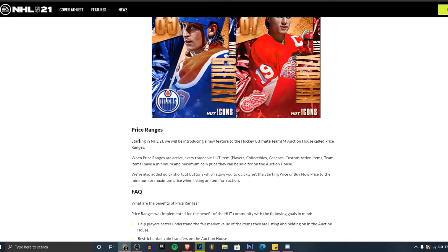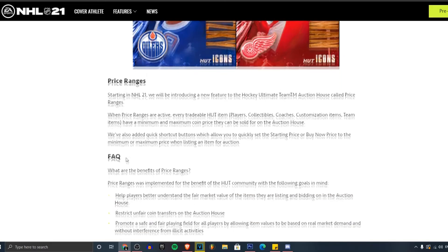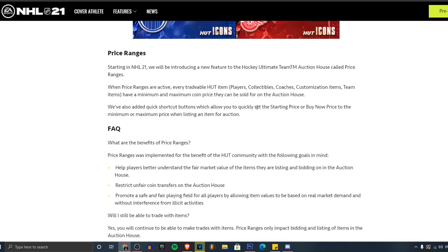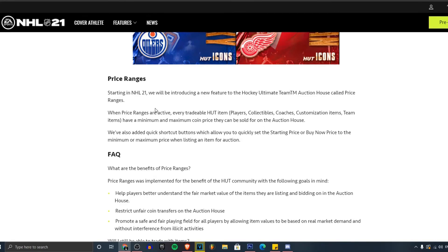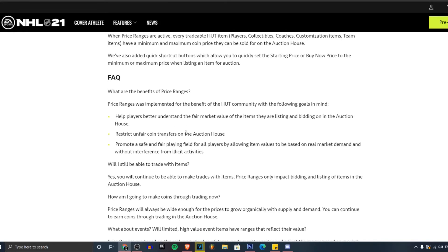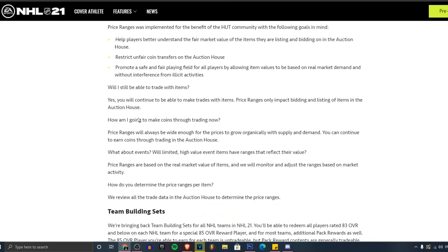Starting in NHL 21, they're introducing a new feature to the Hockey Ultimate Team market called price ranges. When price ranges are active, every HUT item will have a set range. It kind of reminds me of FIFA. I'm happy they added that. The benefit is to help players better understand the fair market — it helps a lot of new players. There are people who just sit on the HUT market making spreadsheets, and it's too much work. Price ranges make it much more accessible.